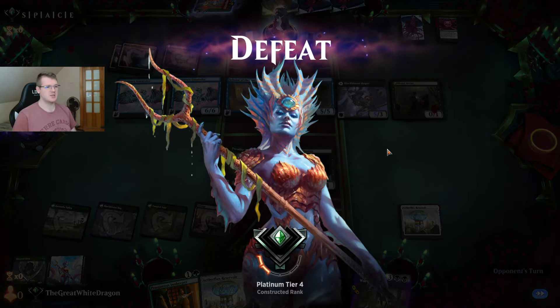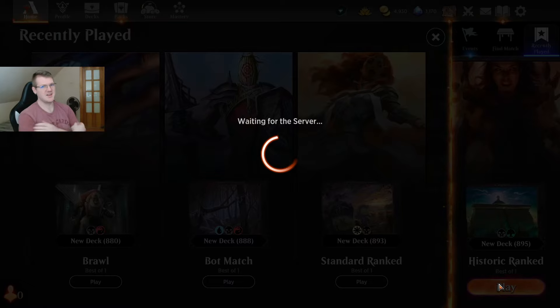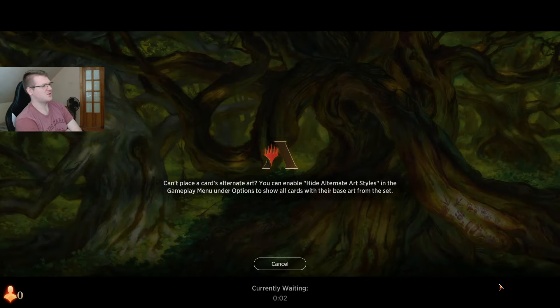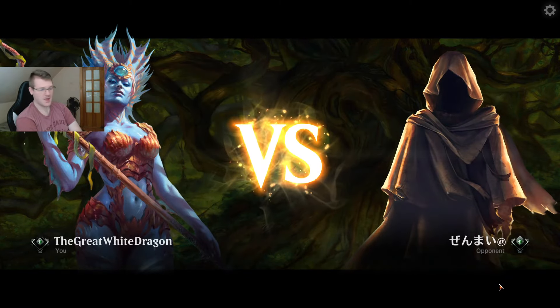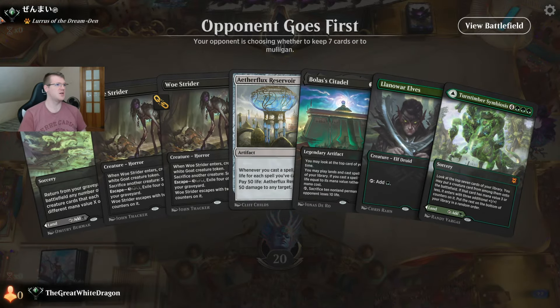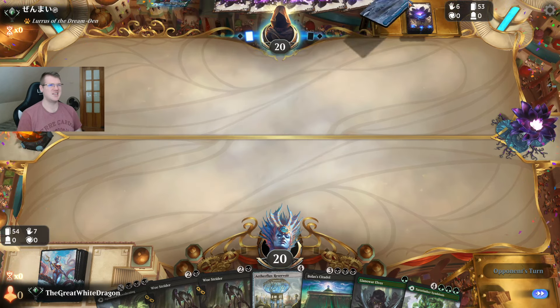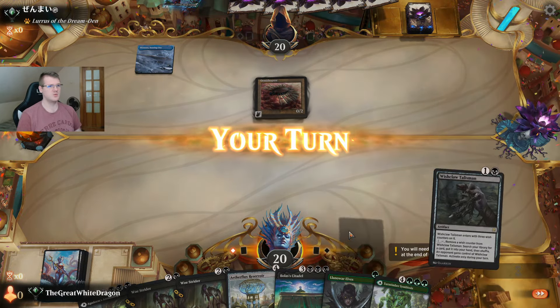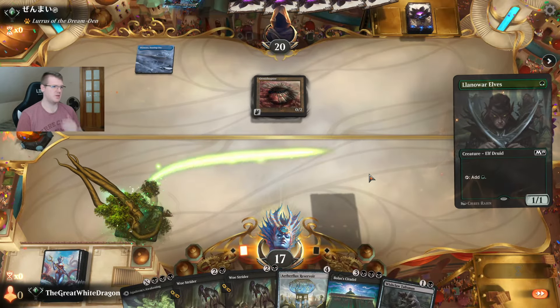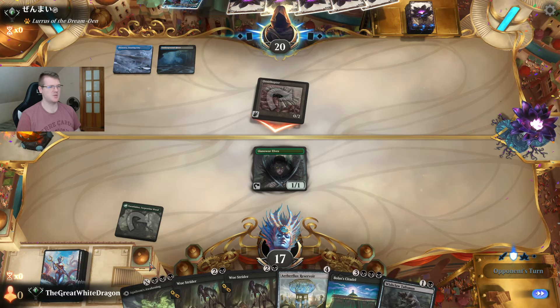Interesting combo! Definitely an interesting combo. Wizards, this is why you need to make people have no lands against me. Back to the slightly previous point — the fact that I had to lose 10 games in a row to get to the point where Wizards is putting me up against people who brick on lands and are stuck on two. Kinda insane! Considering that's me half of the time — stuck on two lands and hoping for the best when only the worst comes.